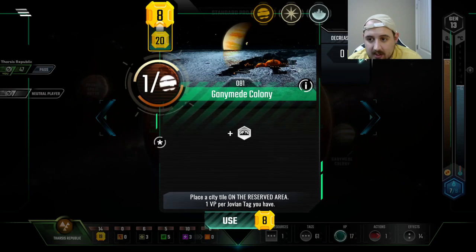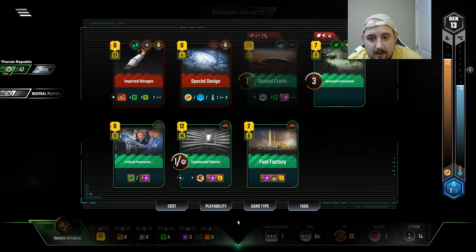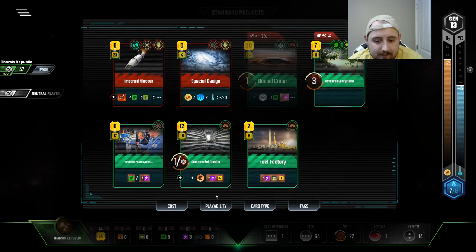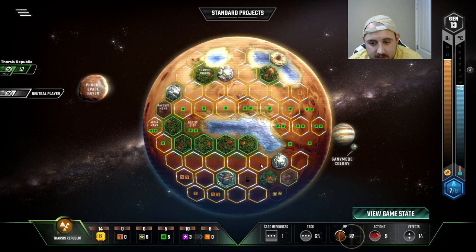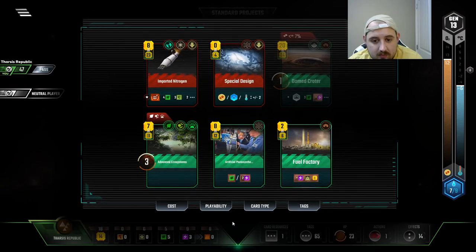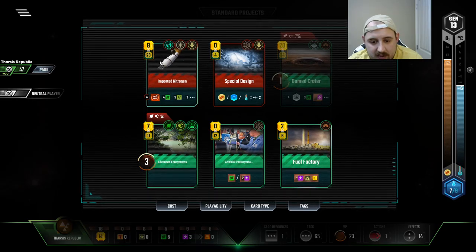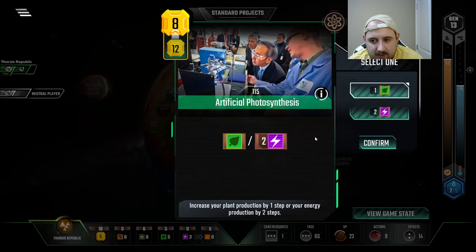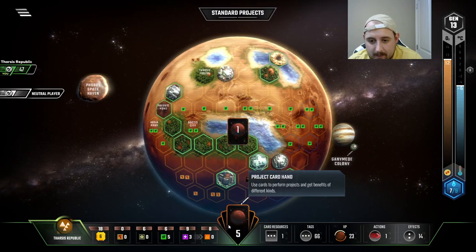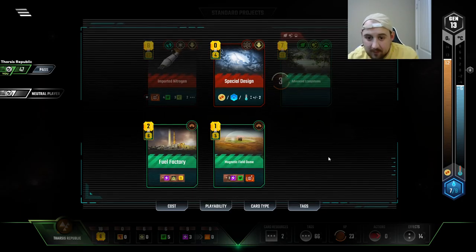And I know I wanna play this city no matter what. Now we're gonna get a whole bunch of money back because we're Tharsis — three bucks and two bucks. Now what? This is production. I wanna keep this for next generation to use our steel. The card cycle is where it's at and we'll just do it for the plant. The energy doesn't do much for us at this point. This city is unplayable. Magnetic field dome — that's worth playing.